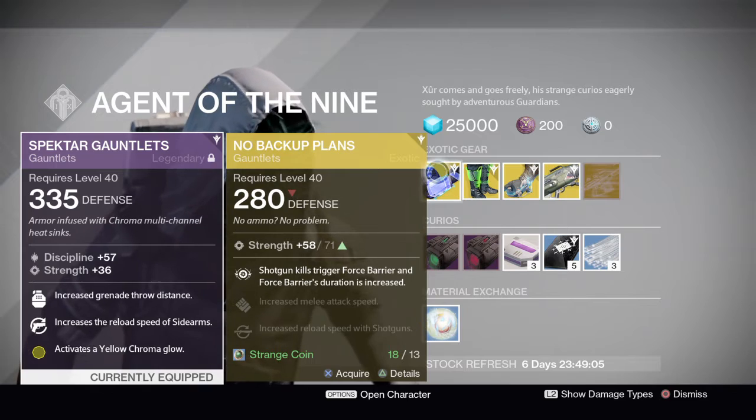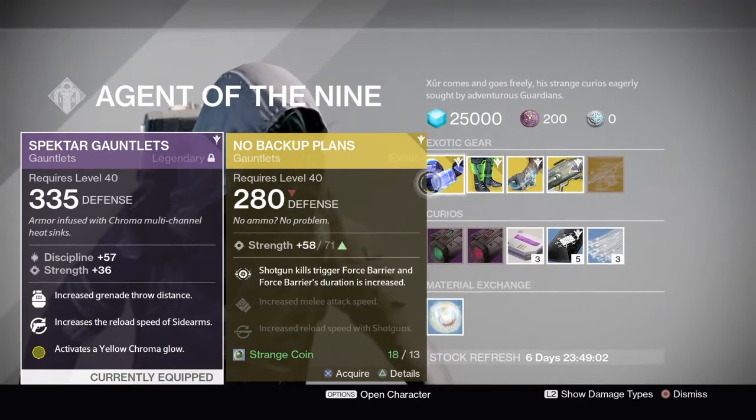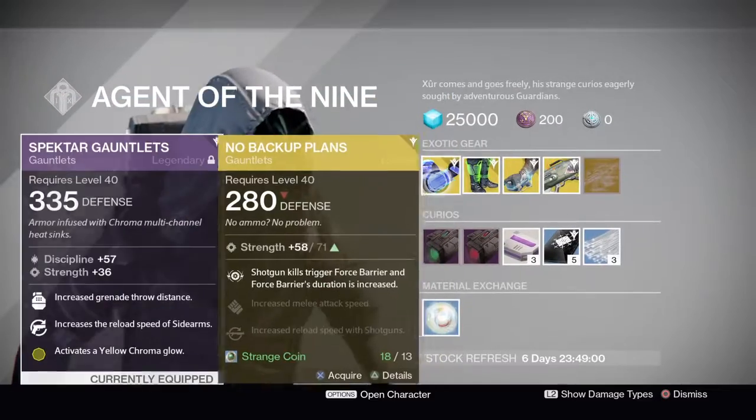Personally for me, since I'm a Titan, if you like shotgunning, then I would pick up these gauntlets because it gives you an overshield when you get a kill.